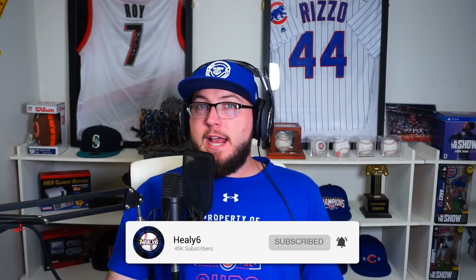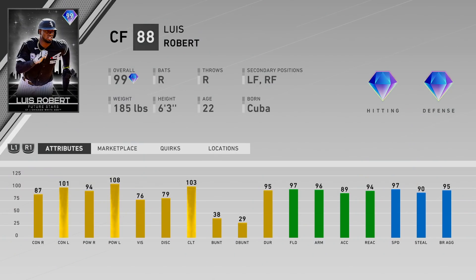What is going on guys, Zealy here. Today I'm going to be using the 99 overall Louis Robert in ranked seasons. We're also adding in Eric Gagne and 96 overall Jorge Posada. Starting off with 99 Louis Robert — he has center field as primary, left and right field as secondaries. His hitting stats against righties are 87 contact and 94 power, versus lefties 101 contact and 108 power, so a good pinch hit bat against lefties if you want to use him for that.